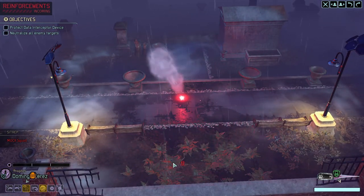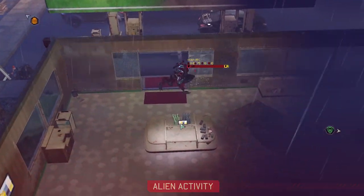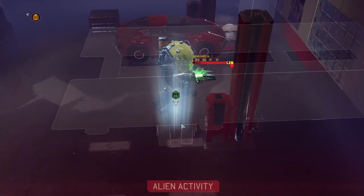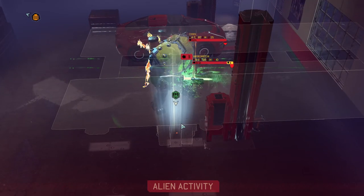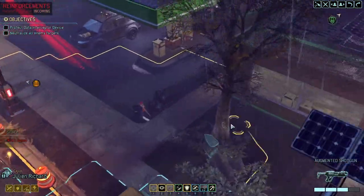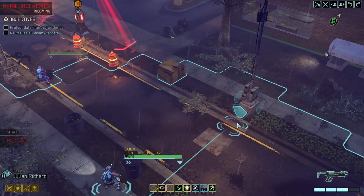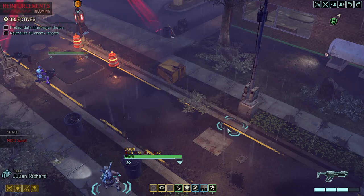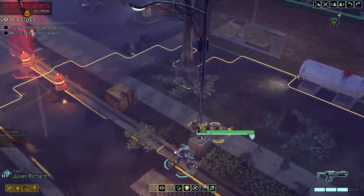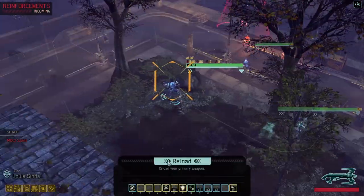Here comes the mock squad — looks like they called in some friends. Their true colors show through. You're running away — can't say that I blame you. Andromedon — 11 damage, and the codex is back there too. What's over there? You don't see him.